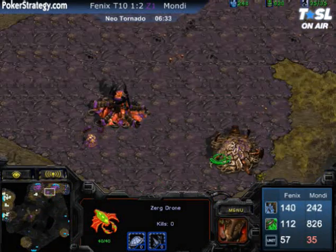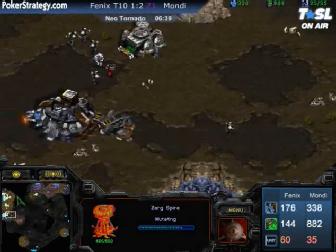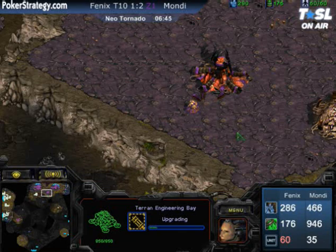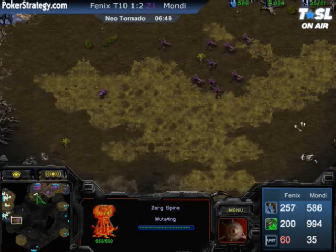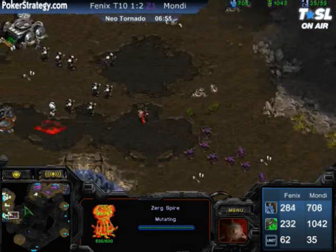It looks like Mondragon's going to poke in a little bit to see if there's a window to attack at the natural, but he's going to back off. Phoenix still on three barracks, delaying those turrets as long as possible, wanting to save money. While Phoenix is contained, every good player knows to scout proactively — Phoenix is doing a very proactive job scouting around the right side of the map.